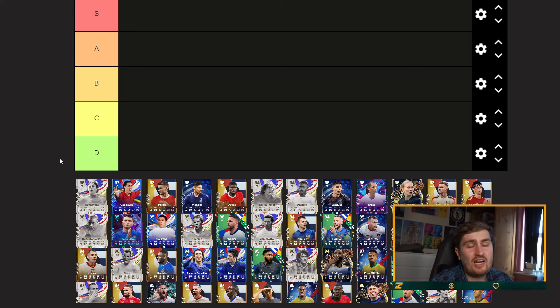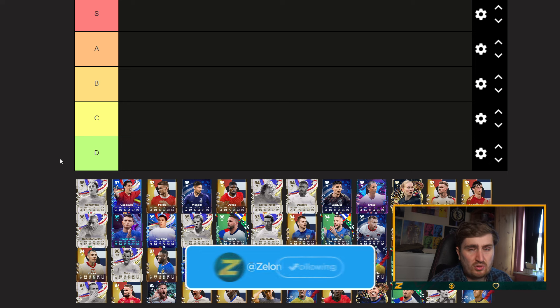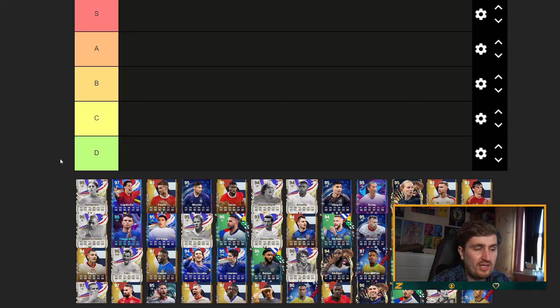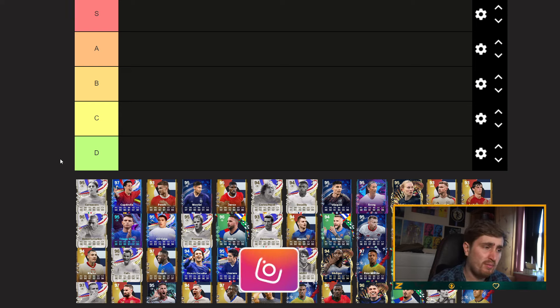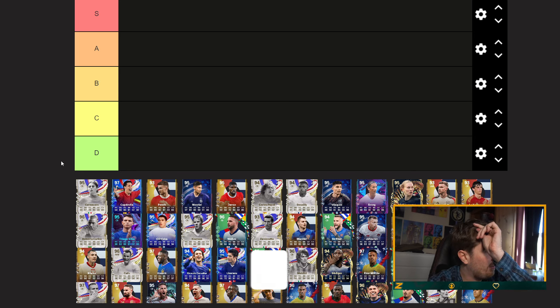The main things I'm looking for on center backs are anticipate, aerial, jockey — pretty good — and even things like quick step are nice. Blocks are pretty good too. For fullbacks I like rapid, quick step, whip pass, and the usual defender traits like block and anticipate. Even passive play styles are pretty good now that a lot of players have four play styles.